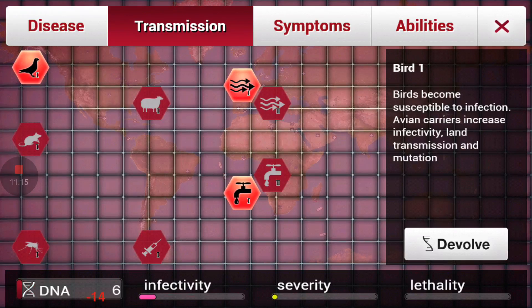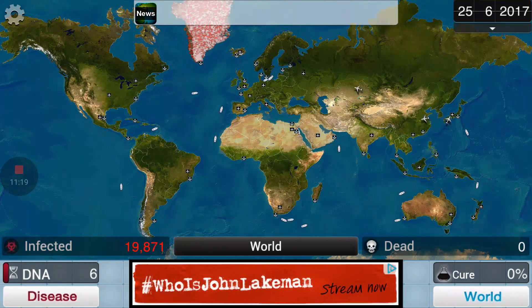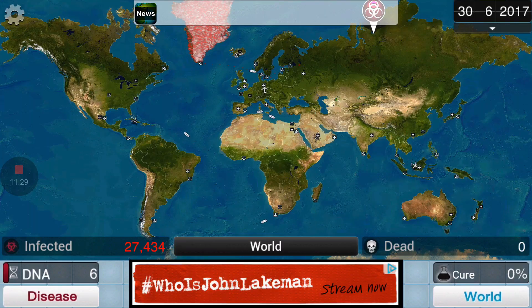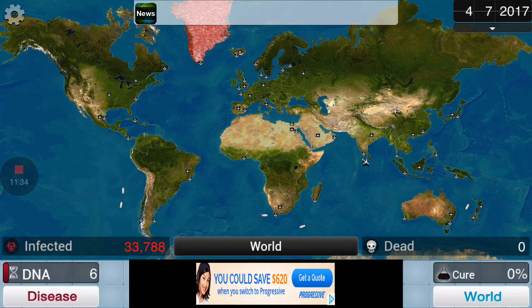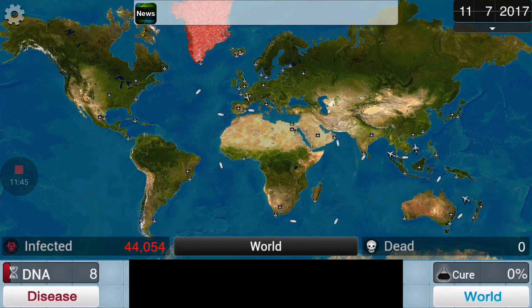Let's evolve a bird for transmission — hopefully it'll spread. Oh, look — see the little red boat going across? I'm about to infect another part of the world. Russia has just been infected. And anybody that lives in Greenland, I'm not trying to offend you — that's just the best spot to start the virus on just about all the scenarios, because it's the hardest place to infect. So don't be getting mad at me, it's just the game.